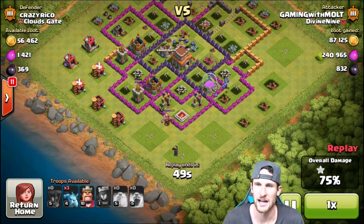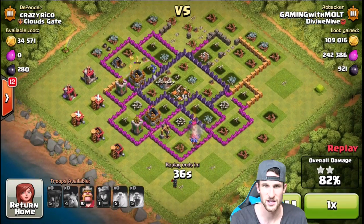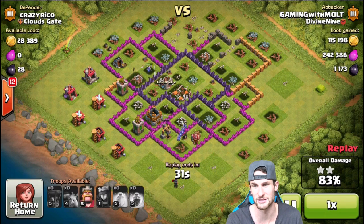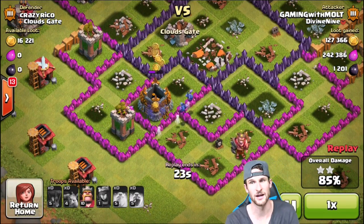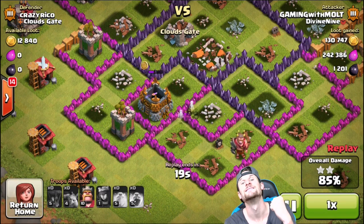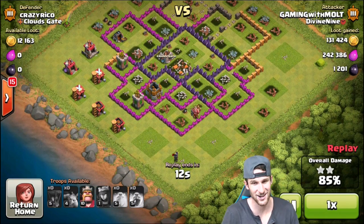We're not gonna be able to take out the whole base, but we got almost everything from this base. We're gonna get the rest of the dark elixir right there from that pump, which is perfect. Then they're heading in for that gold — I don't even remember if they get it all. I think there's a little bit left, like 12,000 or so. 85% guys — good amount of elixir for us as well as good amount of dark elixir.